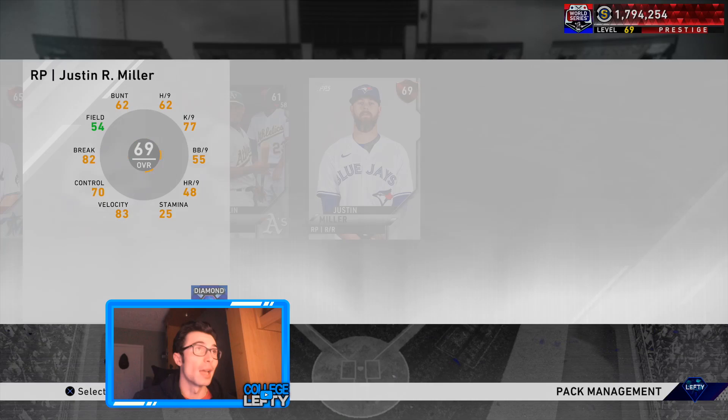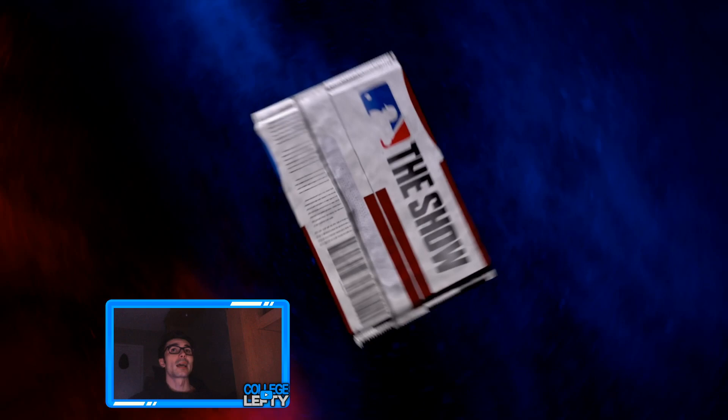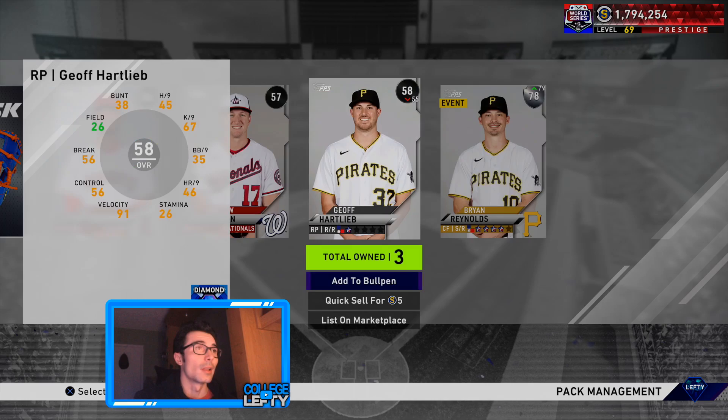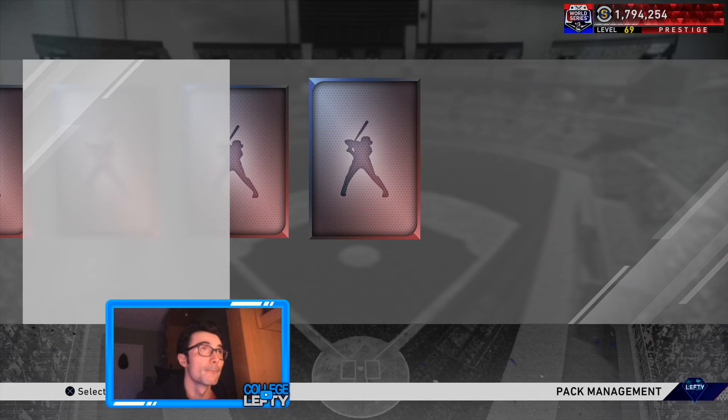I didn't even know Babe Ruth was coming today, but I'm here for it. Let's go ahead and try him out — after we sleep though. Team no sleep, you guys know all about it. Four packs left and we cannot get a diamond. We got 312 for that silver — I'll take that. I'll take all of this honestly, it's all just stubs to get back over 1.8 million.